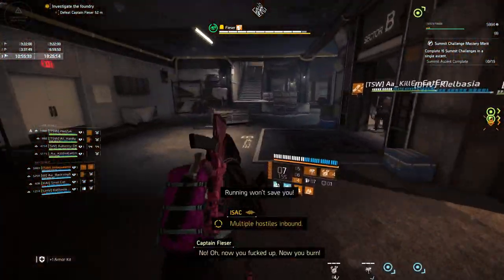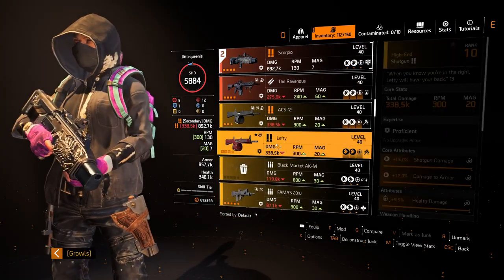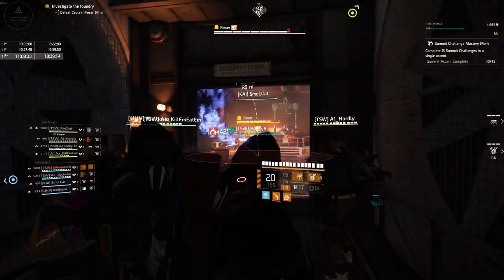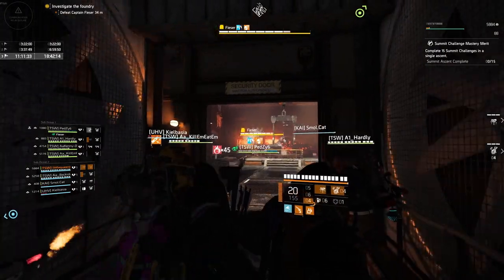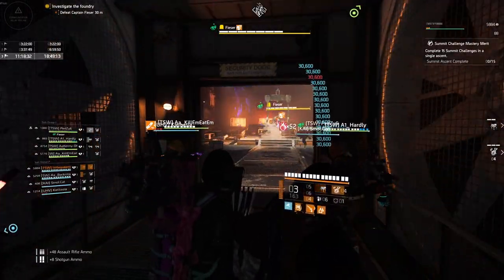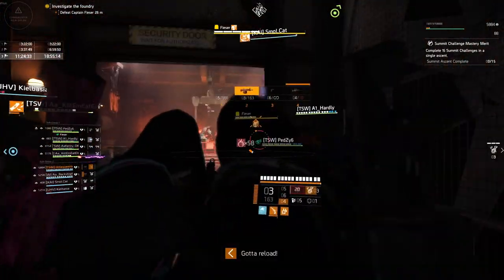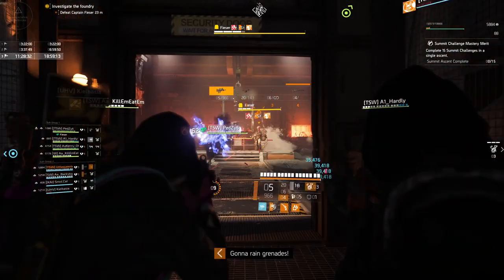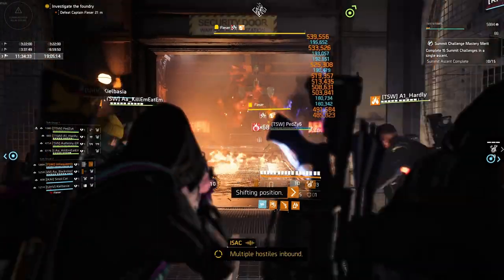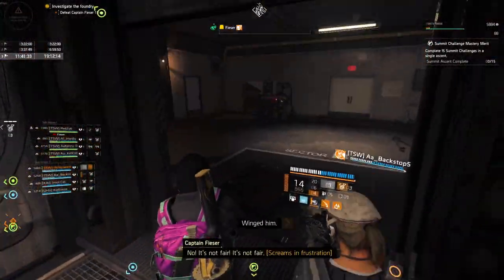We run around to bravo airlock — multiple hostiles inbound. I will switch my Scorpio for a lefty so I can proc Sledge. Sledge procs, and now we'll just kill the odds.